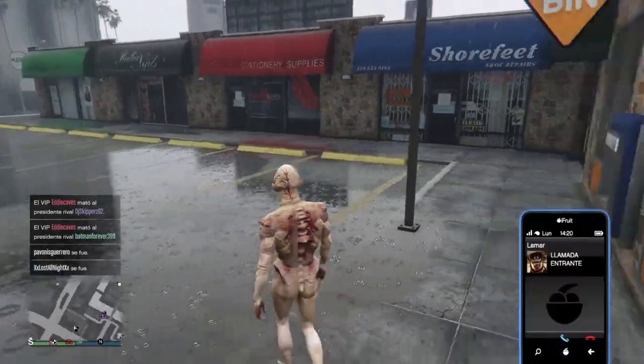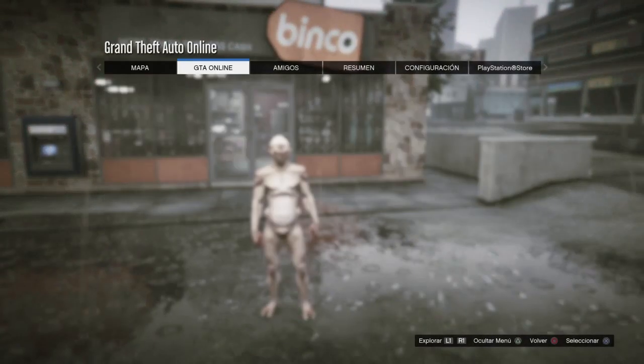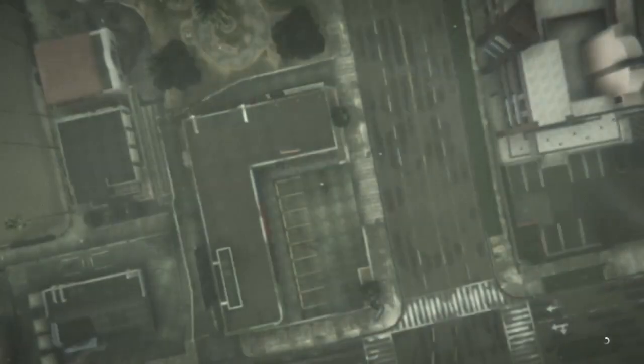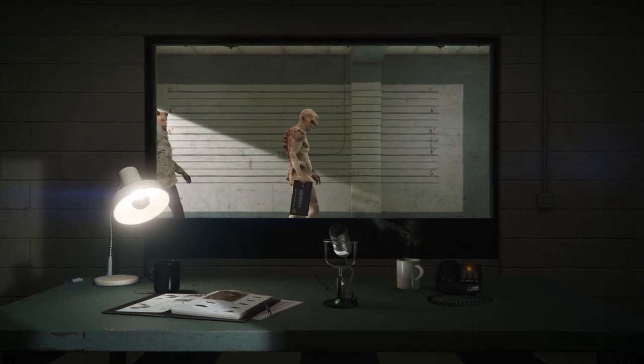Una vez que ya lo guardé, nos cambiamos al personaje secundario. Nos vamos a GTA Online y cambiar de personaje. Aquí no importa si tenemos nuestro personaje mujer de principal o de secundario, solo sigan los pasos de mujer a hombre. En este caso yo tengo mi personaje mujer como principal y el hombre como secundario.